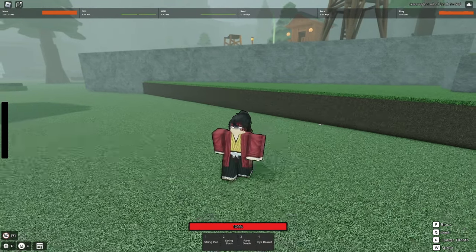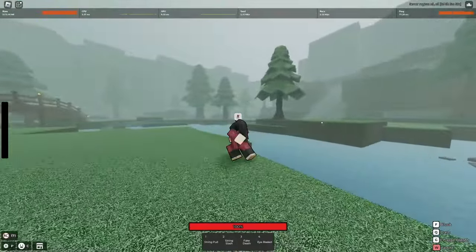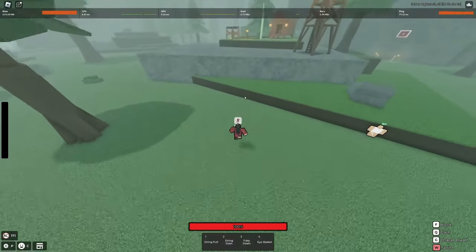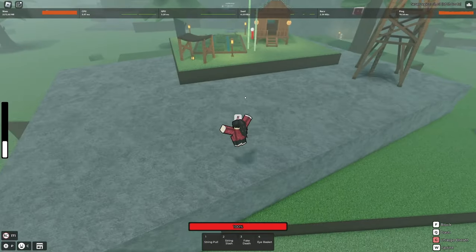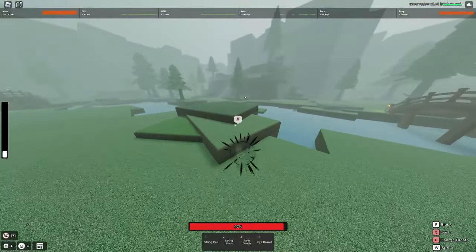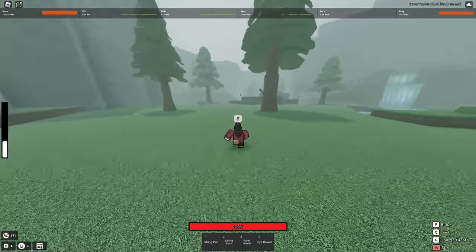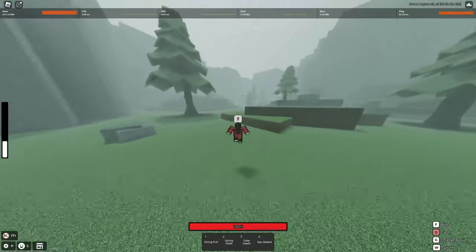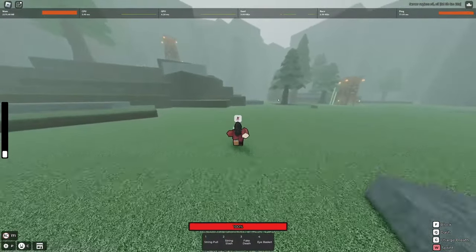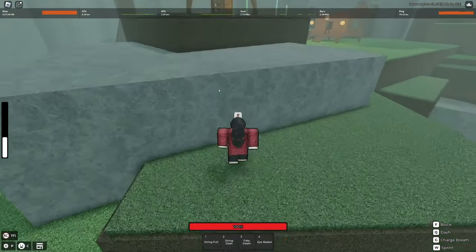Let's go through some of the rest of the update notes. They changed the moveset menu selections — they now cost Rogue Coins. Swordsmith now grants a quest. You can now shift lock — we know that. All the combat changes we know. They also changed combat log punishment from 5 executions to 15 Rogue Coins.